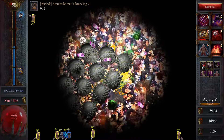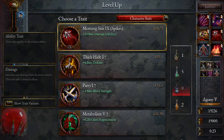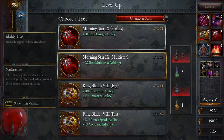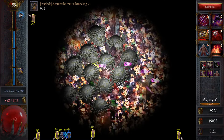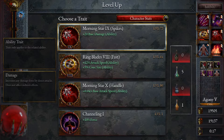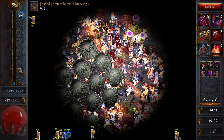We have 30 seconds left — how many more levels can we get? We're at 92. Base damage — let's do this. Taking advantage of the fact that we don't have many more levels left. 20 seconds — go go go. Attack speed as well — let's go base damage. 14 seconds — can we get another level?